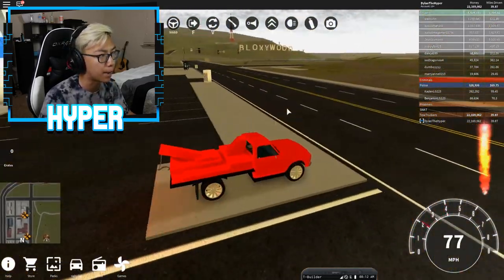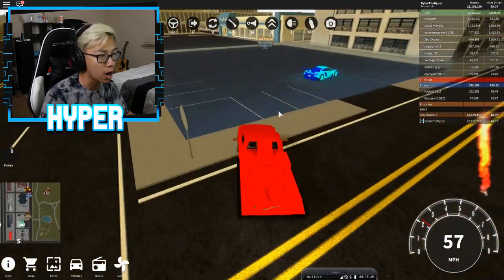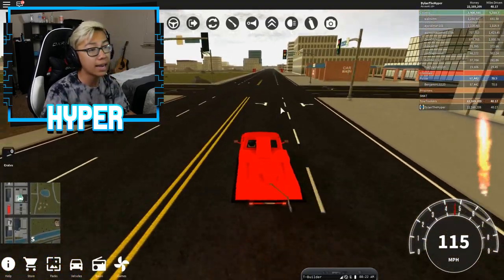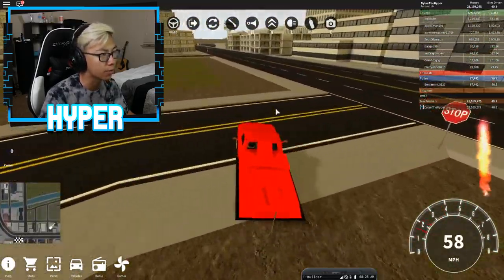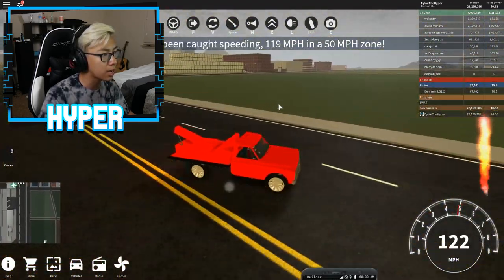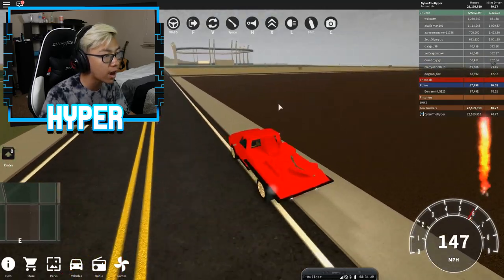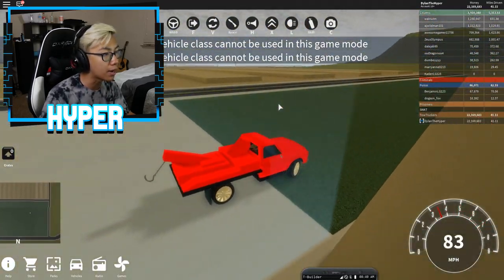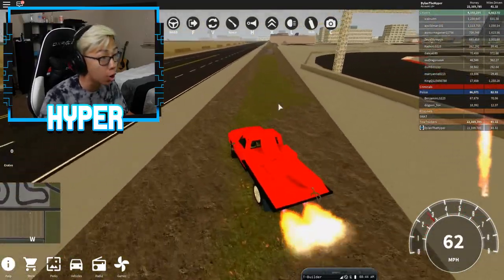Alright, since we have everything set up, let's go ahead and find some cars to steal. A lot of cars should be at the racetrack. There's a car right there but he's driving and he's a cop, so it'll be difficult. This guy right here is chilling — no, he left! I was literally about to tow his car and he had to leave. There's not too many people online in this server so it might be a little difficult. I might have to hop servers. There's nobody at the racetrack.